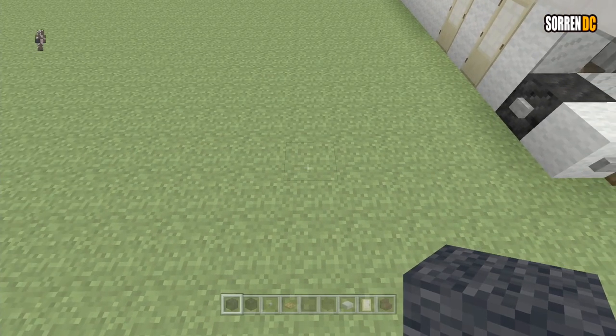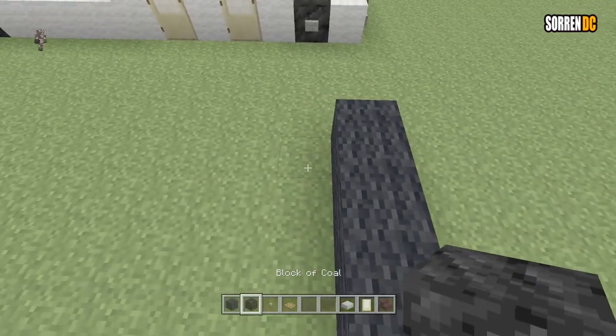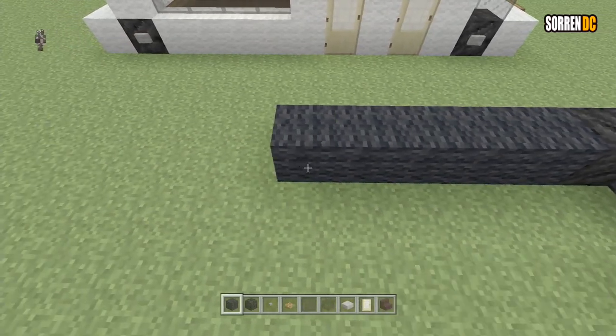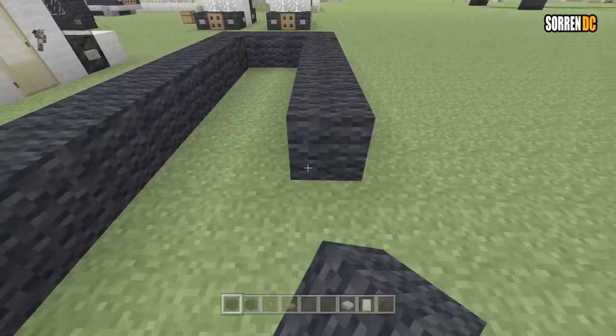So to start off, we're going to go along four with your wool — so black or white wool. And then here you want to do a block of coal on each end. And we're going to go nine of your wool. Do it on the other side as well.